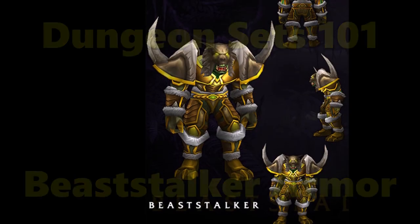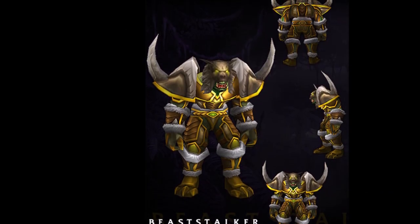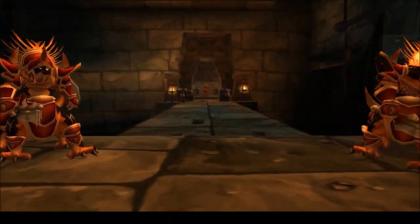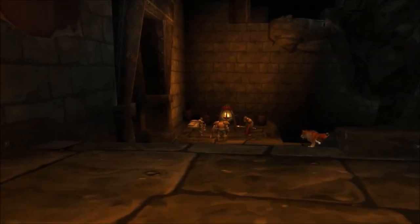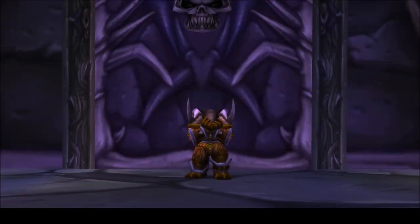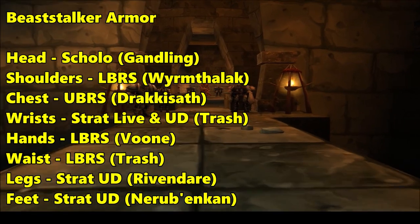Beast Stalker armor consists of eight items spread across four dungeons: Stratholme Undead, Scholomance, Upper Blackrock Spire, and Lower Blackrock Spire. And while it's not ideal to have to fully clear four dungeons, it is necessary. Here's a basic rundown of where the items are.